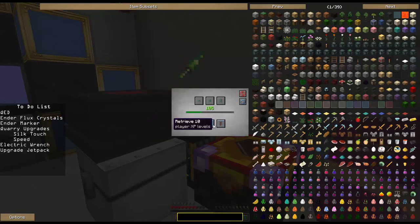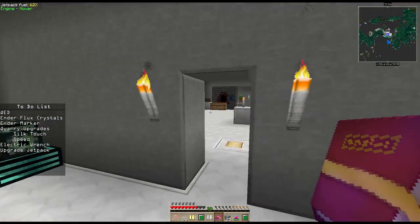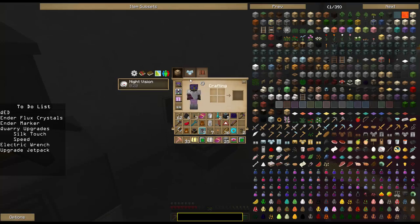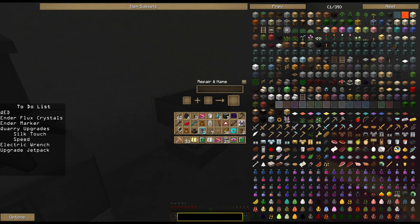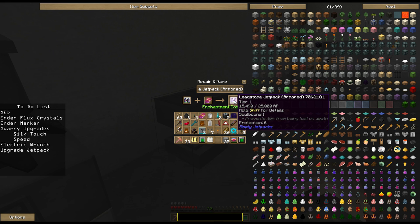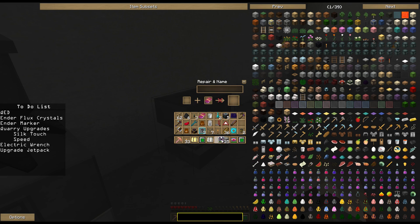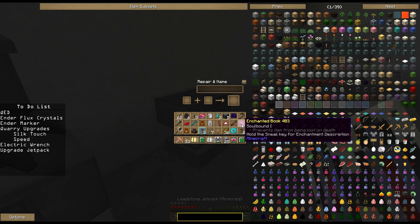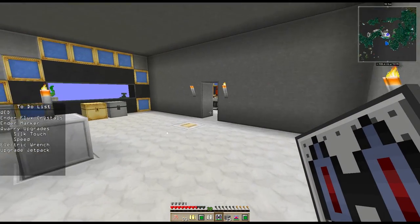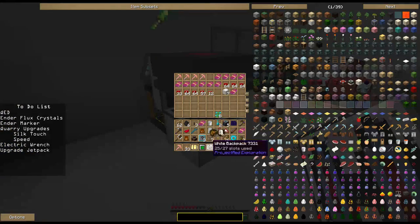Let's grab about 30 levels real quick. Just as an example — I think you can Soulbind your jetpack. Yep, right there for 6 levels I can Soulbind this jetpack. I am not going to do that because we're getting ready to upgrade my jetpack, so there'd be no point. But just as a notification: you can Soulbind your jetpack. You can also get an enchant called Fuel Efficiency which cuts down on how fast it drains fuel, and I think I've got a Fuel Efficiency 3 book inside all these other books.